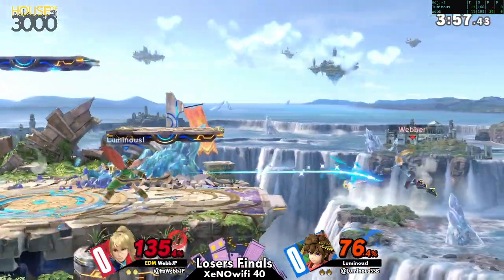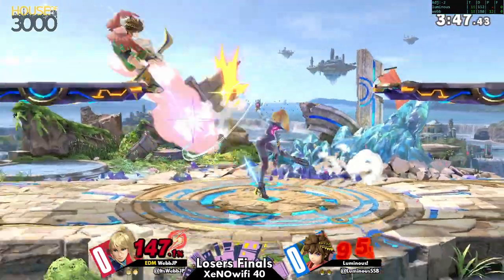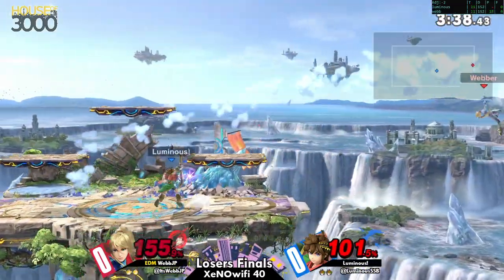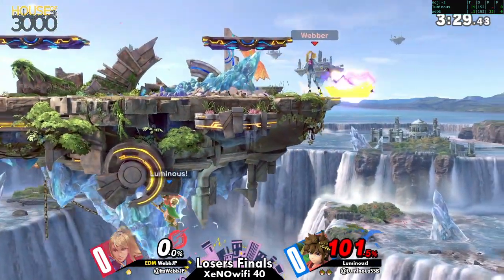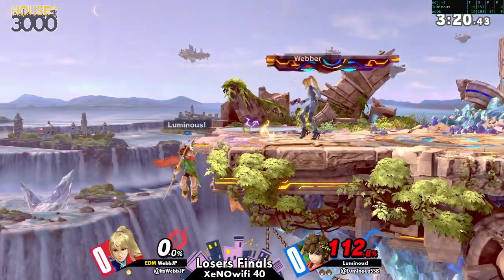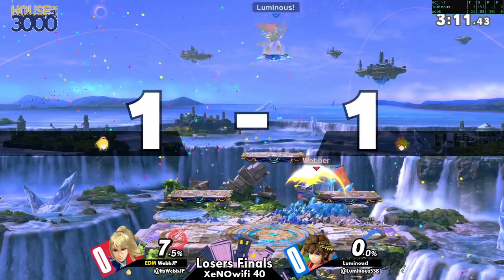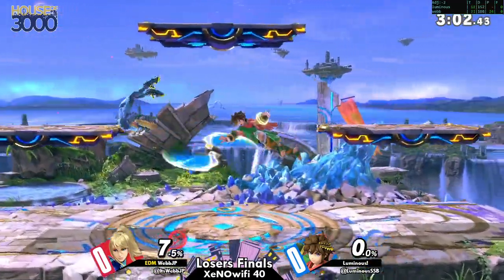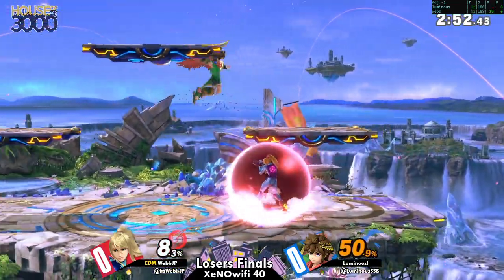I'm always surprised at how wide that down air can reach. It's mostly sour spot, but just by being a hitbox along his bottom and his sides, it's such an underrated ledge jump tool. He almost reset him with that down air again but just nearly missed. Luminous is playing this tight — but if you give any of these top tiers an inch, they'll take a mile. Nair to catch the roll, but they're trading.